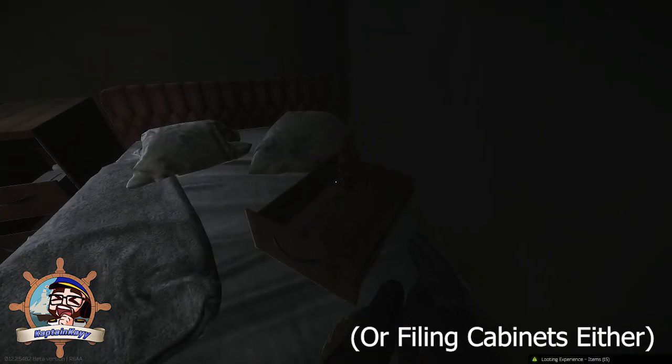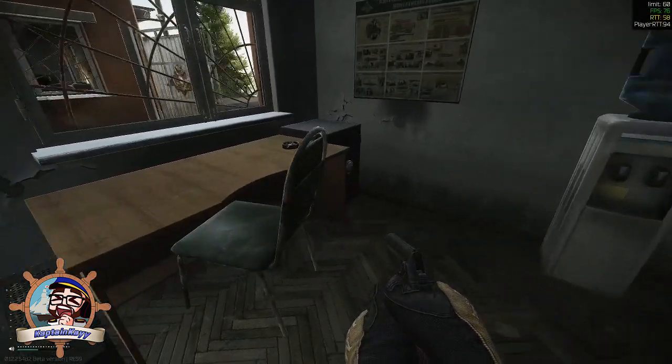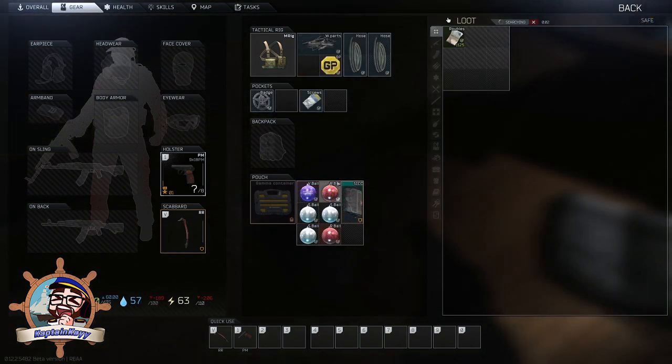I think the way it works is the balls spawn where high-value items tend to spawn. I also found them in the marked room on Reserve, so I believe marked rooms on the maps are fair game too.